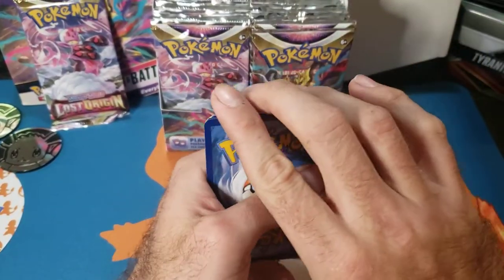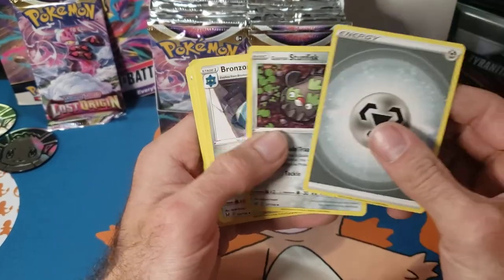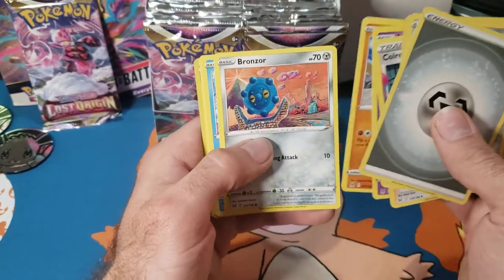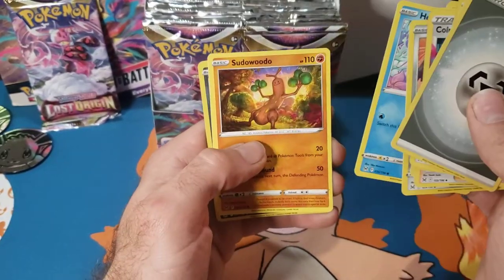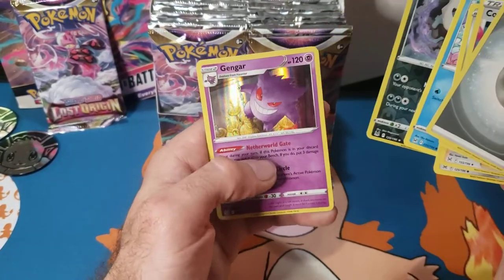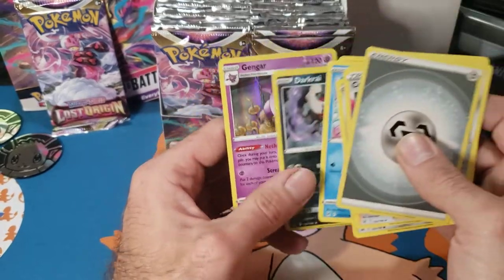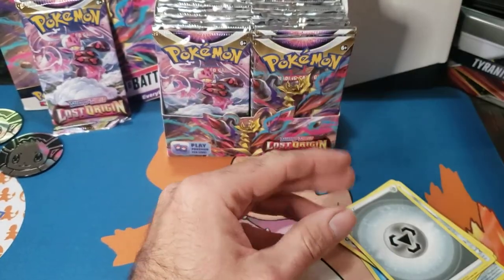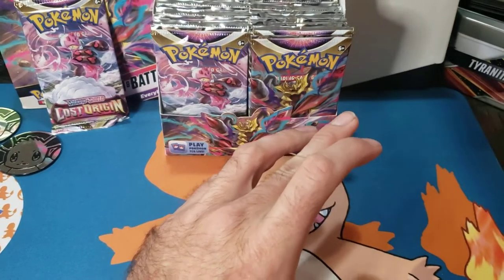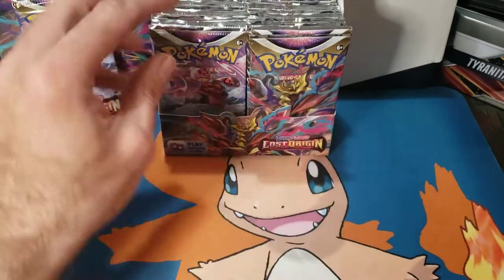Pack two cards: Galarian Stunfisk, Bronzor, Colorless Experiment, Jynx, Makuhita, Bronzor, Horsea, Sudowoodo, Darkrai which is awesome, and a hollow Gengar for the rare. I like it, I'll take it! These will get organized over there — there's a lot of organization that goes into these.